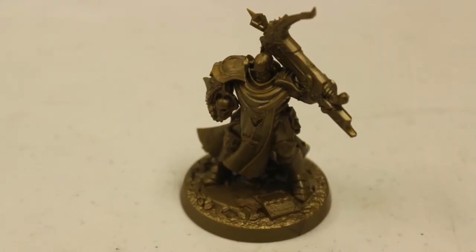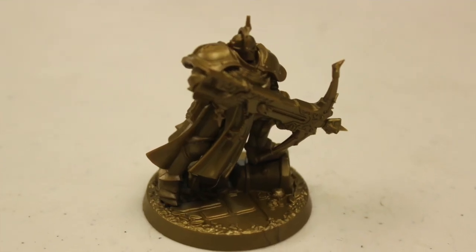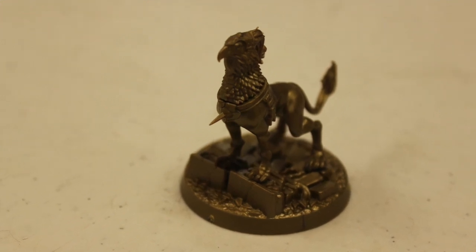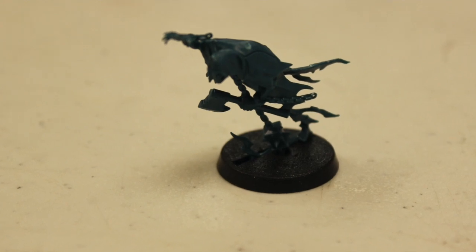There are four Stormcast Eternals, and they each have their own specific advantages. They've got hit points and range they can fire. You've got three humans with a big crossbow and one griffin dog. That's pretty cool. Then with the Chain Rasps, you have, I believe, ten of them that can appear on the board.